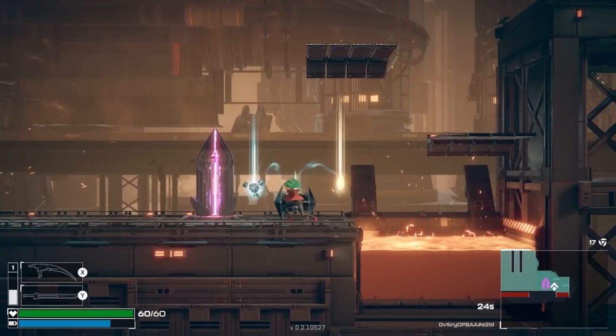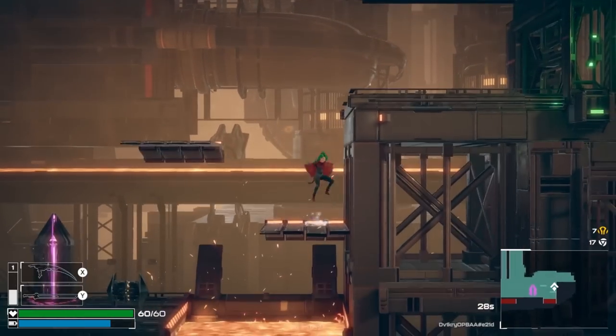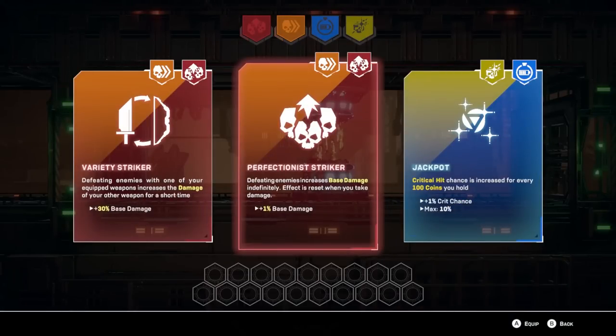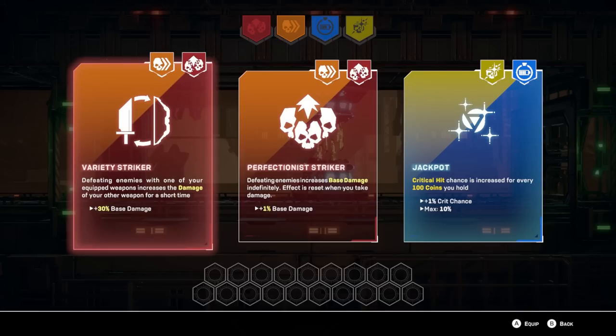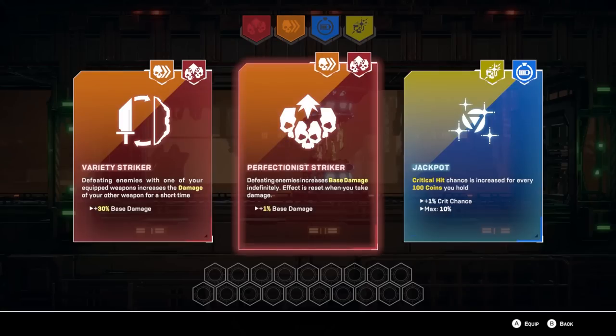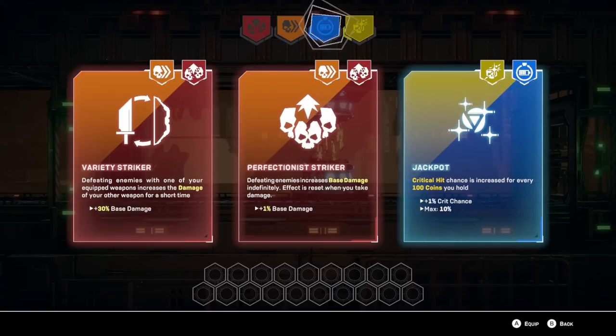And what do we want? We technically need more of this. We might as well unlock the next perk tier just to see if there's anything better, rather than investing the ones I have. Defeating enemies increases base damage indefinitely until I take damage — which is kind of rough. Defeating enemies with one of your equipped weapons increases the damage of the other one. Defeating enemies temporarily increases your movement speed — seems like a lot of these are very focused around speed running, honestly.